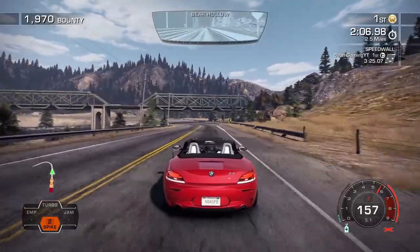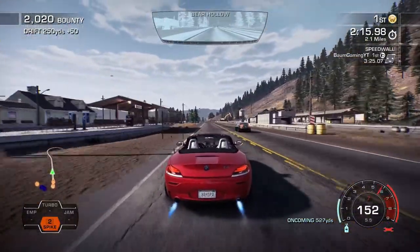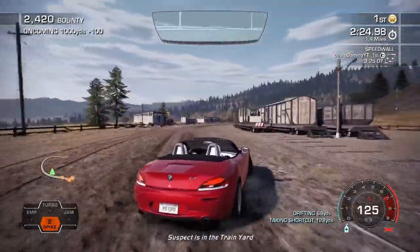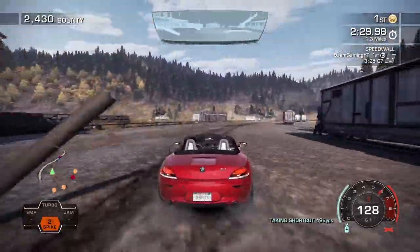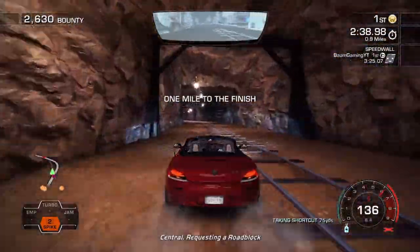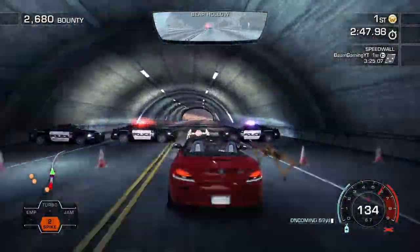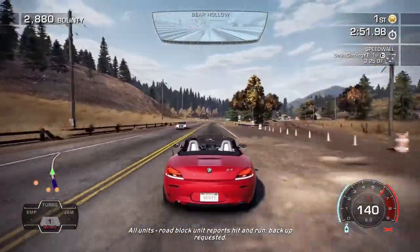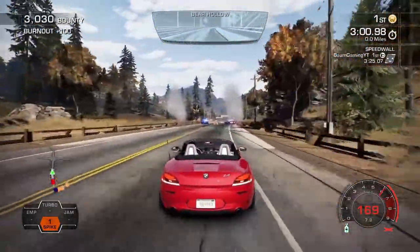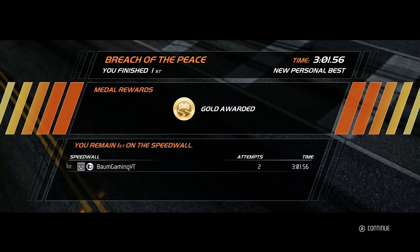The drivers aren't far behind though. We build up nitrous on the big drifts, use it down the straightaway. We cut through the mine, handle another roadblock without issue, and boost all the way to the finish line. Easy — Breach of the Peace complete, and we beat our last run. Very cool.